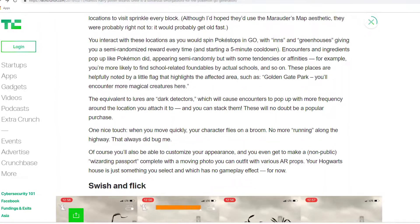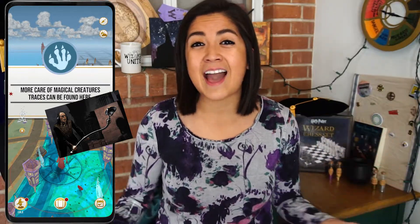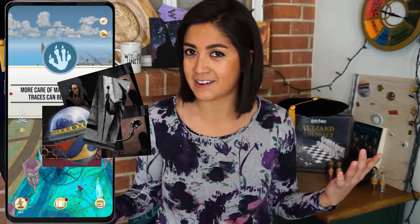Other items we know about: the lure equivalent is actually a dark detector. There are different kinds of dark detectors such as sneakoscopes and probity probes, so we'll see what those different detectors do — maybe some are more powerful than others. You place a dark detector on a location and it increases the frequency of in-game activity near that location, giving you more encounters. You can also stack dark detectors on top of each other, and having a variety of different kinds may produce different frequencies for different items.